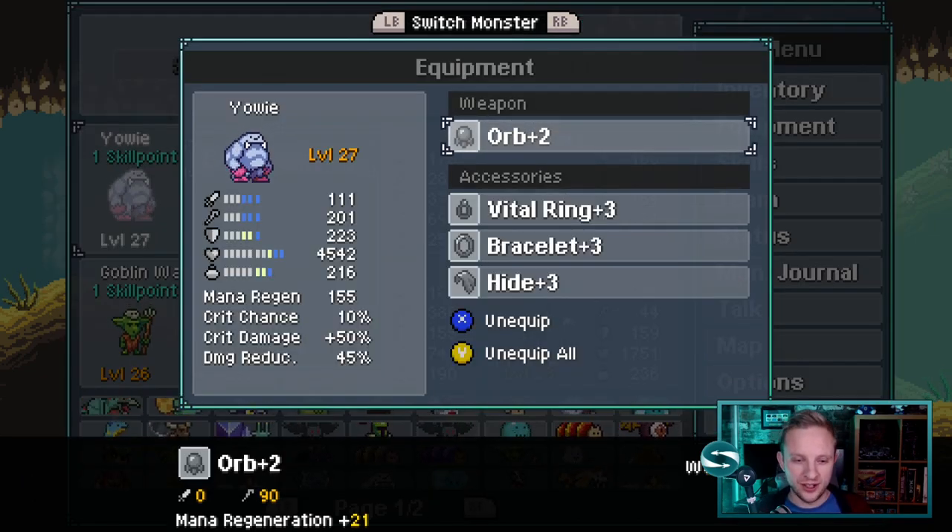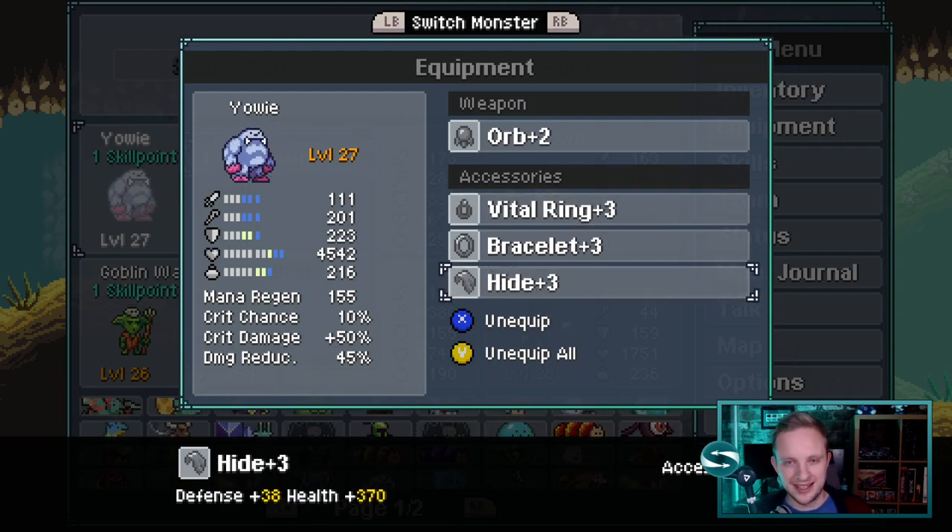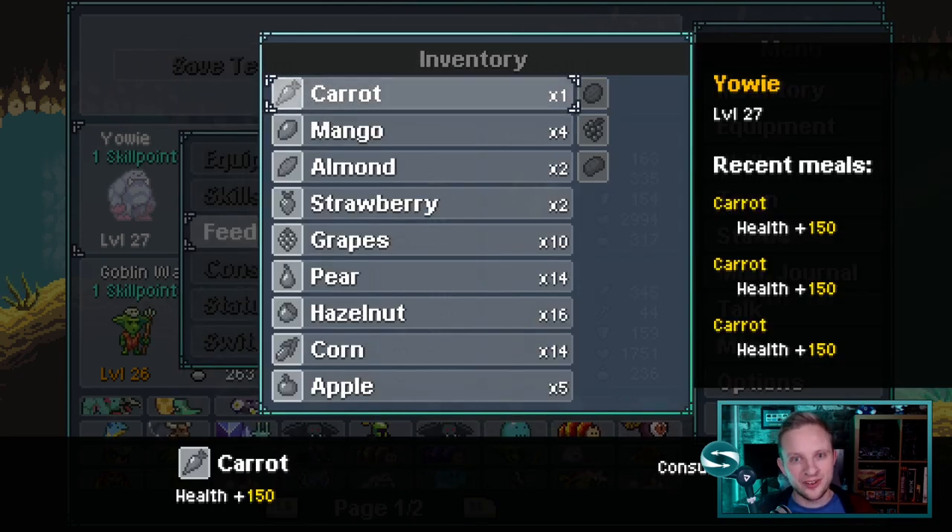With this build, the maximum amount of mana used in a turn is about 160, so we need a mana regen that can cover that. At the moment we're at 155 mana, but with 216 total mana, so it'll take a while for our mana pool to run out. On top of that, any kind of magical power, but most importantly get that health on Yowie. Yowie's healing is health dependent, so the more health you get on him, the more healing he'll do. We're also throwing in a bit of defense because he's going to take a beating. Don't forget to feed your monster — we applied Yowie with carrots, which has given us an extra 450 health on him.